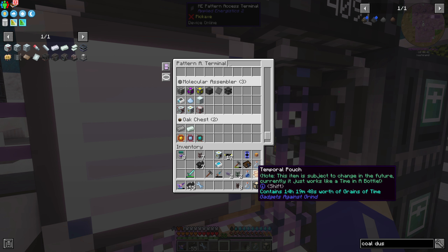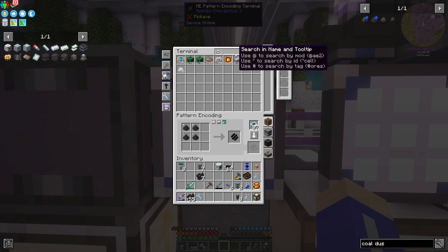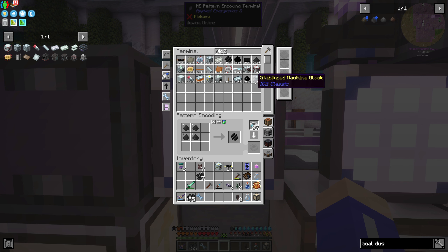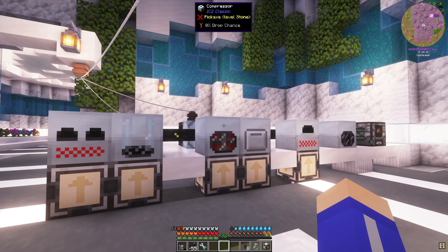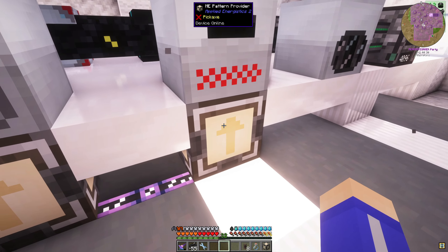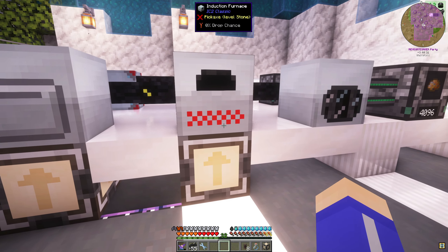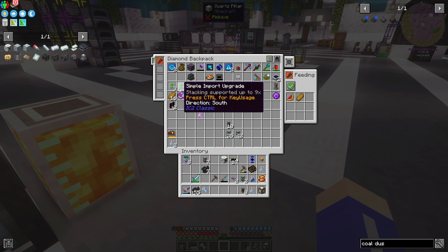What would that be under - the coal dust? Let's take out the recipe for that machine - it'd be over here. So it would be the stabilized machine block. Is that which one I did? It is this one. So it's gotta be one of these things that need the coal dust - yeah, it's the Mekanism coal dust. So we need to change this recipe to make it so that it is the IC2 coal dust.